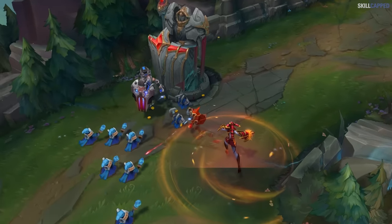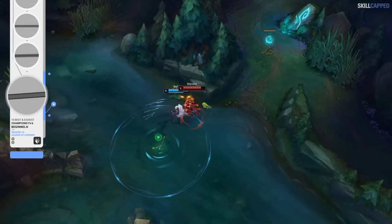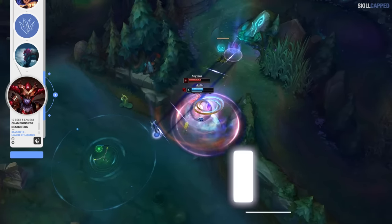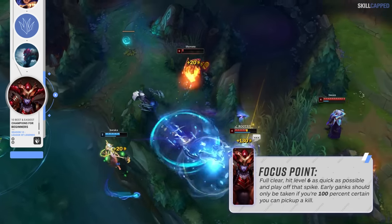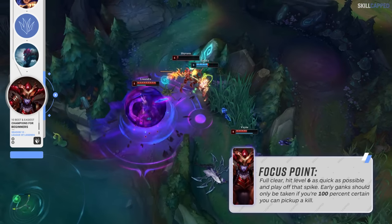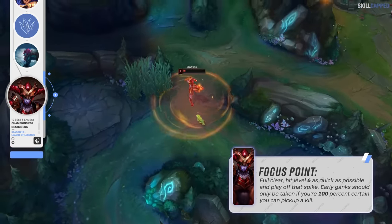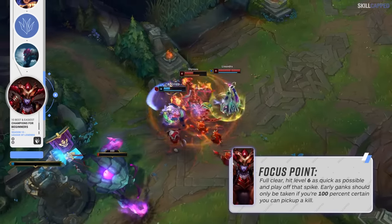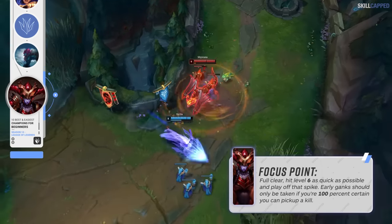Flipping the switch to a more farm-heavy jungler, our second recommendation is Shyvana. Shyvana is definitely a bit easier to pick up right away compared to Trundle, just due to the champion having fewer options early on. There's much less variance when playing Shyvana — full clearing and hitting level 6 as soon as possible is what's going to work best in the majority of games. Of course if a free gank is there you should take it, but many gank plays that other junglers can pull off early just aren't as reliable for Shyvana due to her having no gap close and no CC setup. If you can cycle your camps on respawn, take dragons whenever your bot lane has priority and play around the level 6 spike, you should see great consistent results.